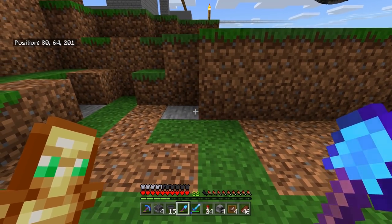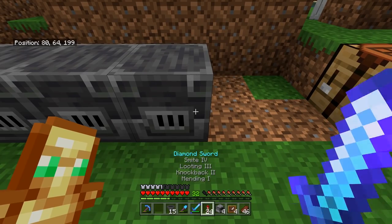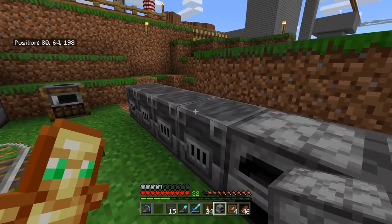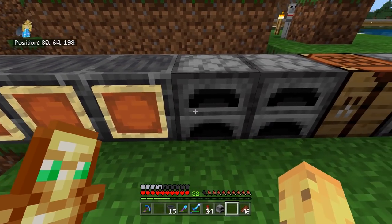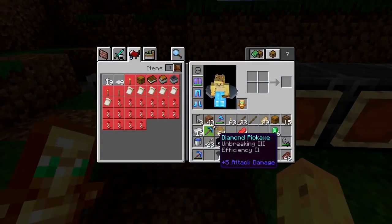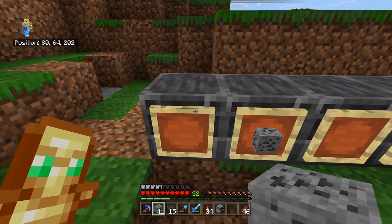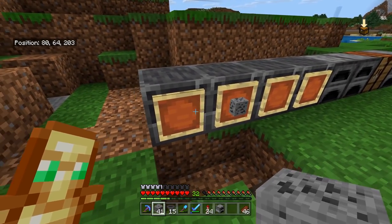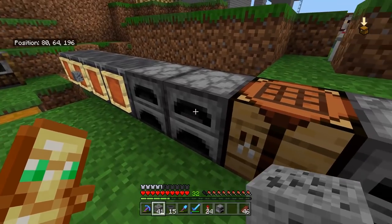We're going to have four blast furnaces for all the things that need to be blast smelted, then four regular furnaces next to that. These are going to be the meat of the machine. For the blast furnaces, I think iron ore and gold ore are the two big ones — we might also want to turn coal ore into coal, or even smelt diamonds. We can have every single thing we want to smelt in one of these, and everything else goes into the regular furnaces.